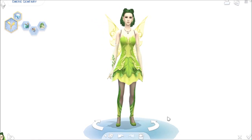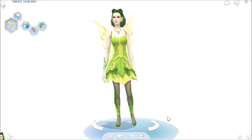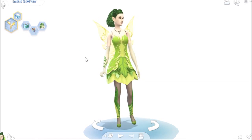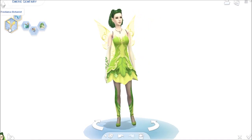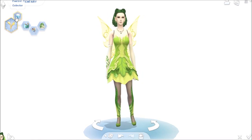Today I have May Gemfairy. I named her Emery Gemfairy. This is what she looks like — let me give her a spin for you. There she is. I made her a freelance botanist, which gives her the collector trait.